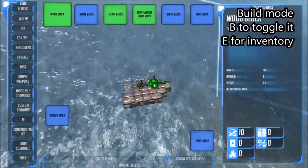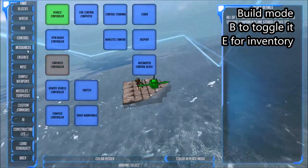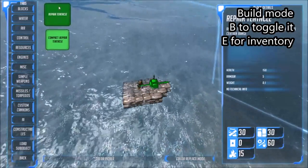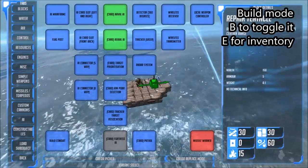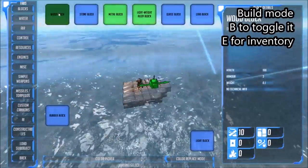That brings us into this building view. We can then bring up the inventory using E and flick through the different tabs showing the different components that can be placed. When we see a green component, it means there are multiple options. Red components are locked and require us to achieve certain things to unlock them.